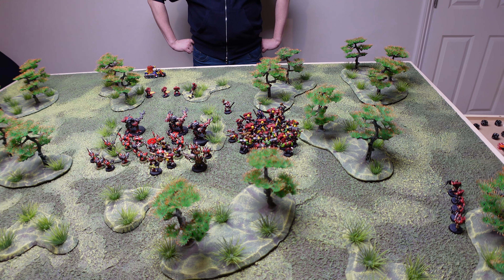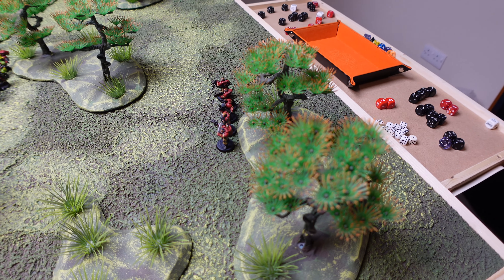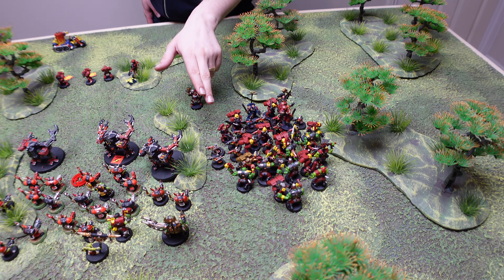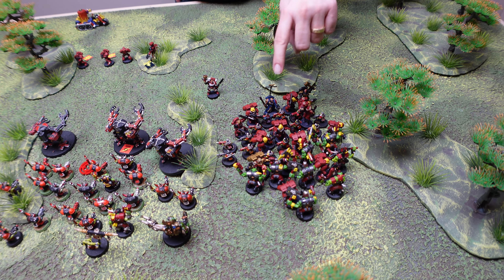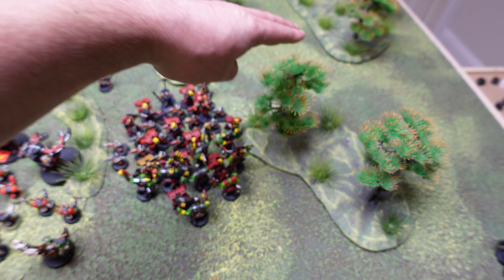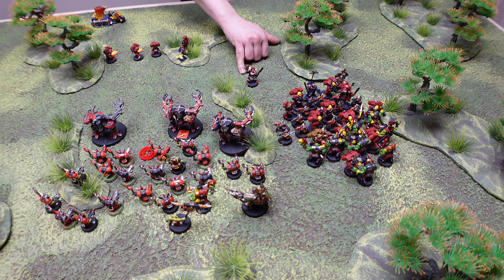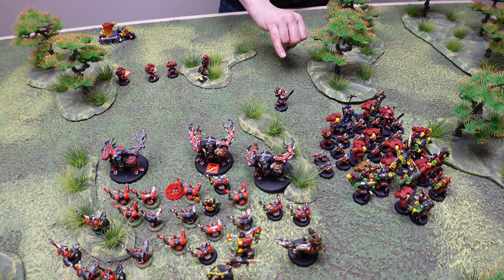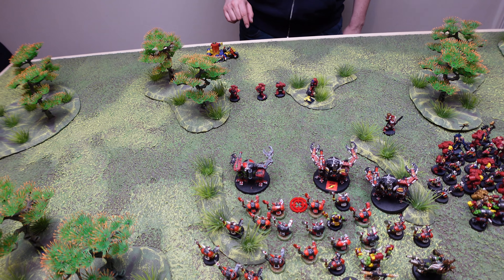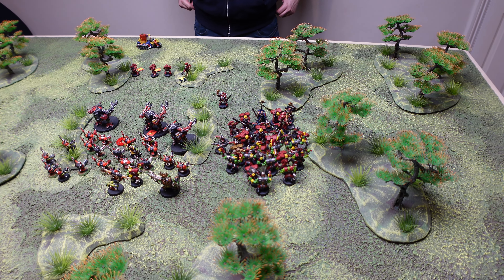Space Marines turn three movement — scouts have come out of hiding from the wood. Declared lots of charges: the Space Marine Sergeant, Librarian, Chaplain, assault squad, and Captain all declared charges engaging the Ork mobs. The Captain jump-packed over and deviated into hand-to-hand combat. The Apothecary has moved up to where the plasma marine died to attempt a revival. These marines turned around to rapid-fire the damaged Scorcher driver. The burning marines can't do anything.